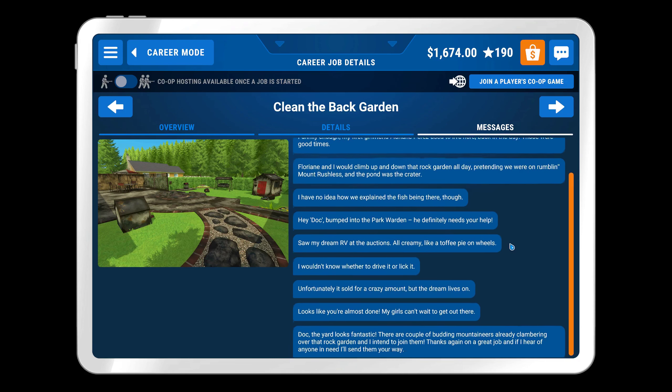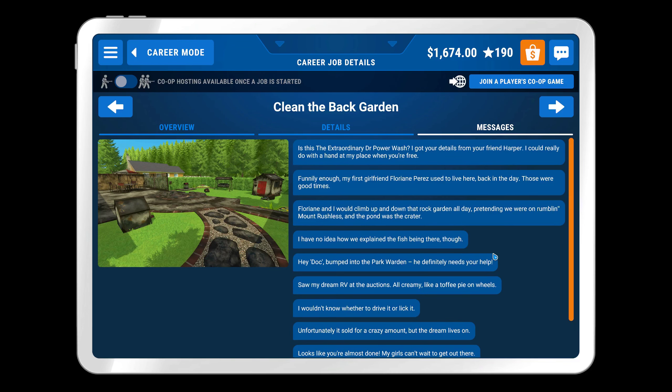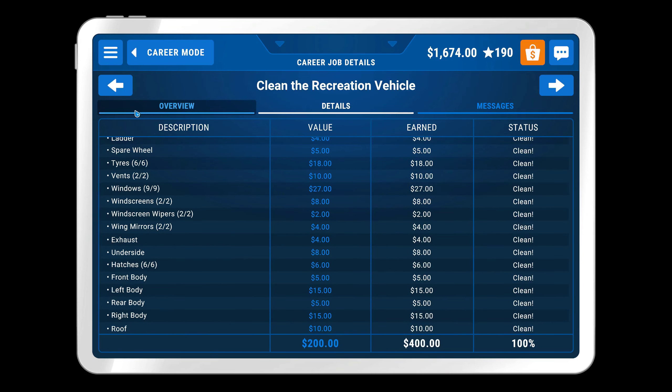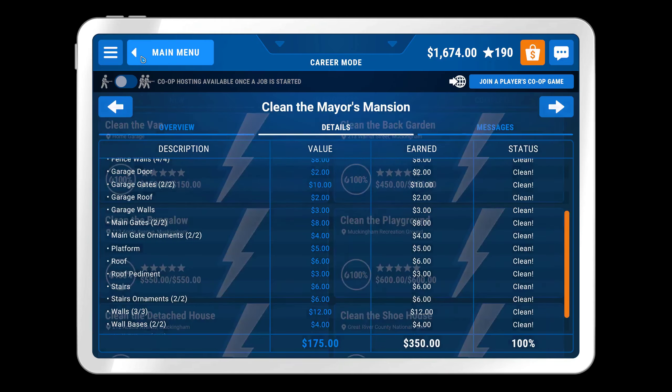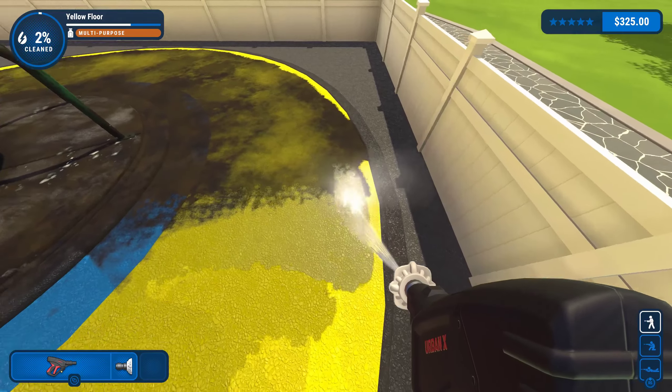The story mode menus display the name of the job, how much the payout is, and how much gunk has currently been cleaned. By clicking on the job, a description about what it's all about pops up, and players can also see the text messages that appear during the job. Speaking of those text messages and job descriptions, it turns out both of these things actually tell a story — a story that's actually complex.